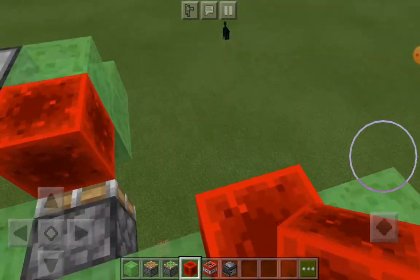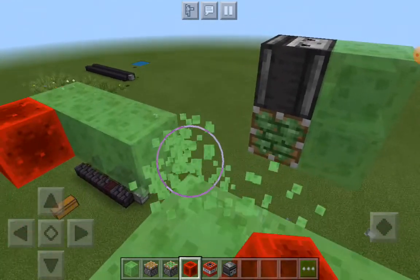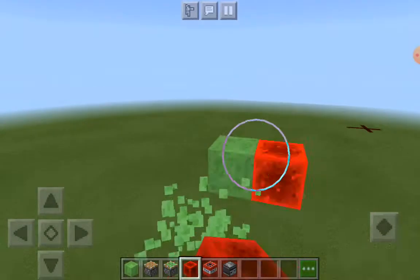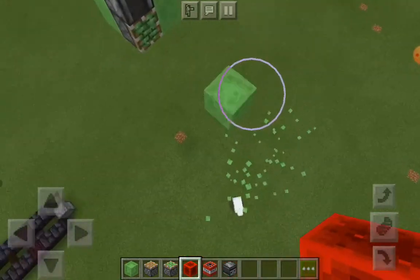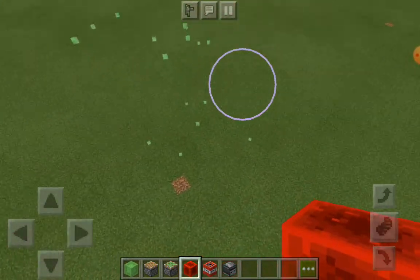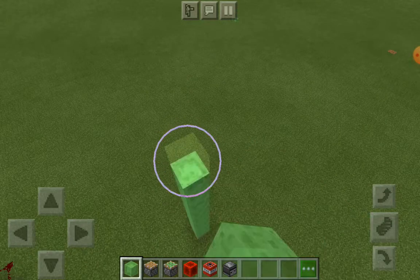Then wait — a glitch may happen actually. The problem is we have to make the plane again if this glitch ever happens. If it doesn't happen, then leave it the way it is and it will work properly. So this is how it looks when you build it, but now I'm gonna make another one to show you guys how it looks when it moves.